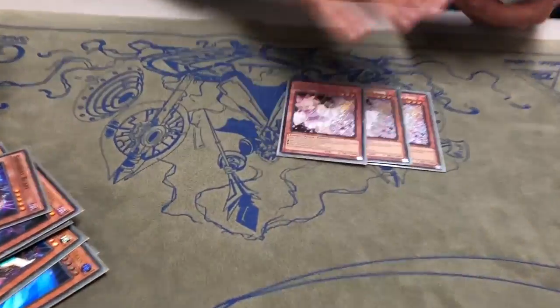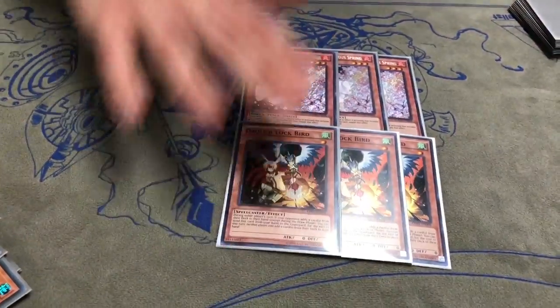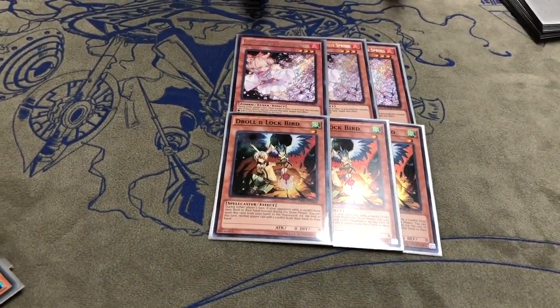For hand traps, I'm only playing six — three Ash and three Droll. I really meant to play Impermanence but I don't have it yet. Droll was pretty good though — I played against two Skystrikers and drilled someone on Upstart, which was pretty good. Impermanence also has an offensive aspect: you can hold it and negate your opponent's stuff to out their board, so it's got a little more flexibility with that.